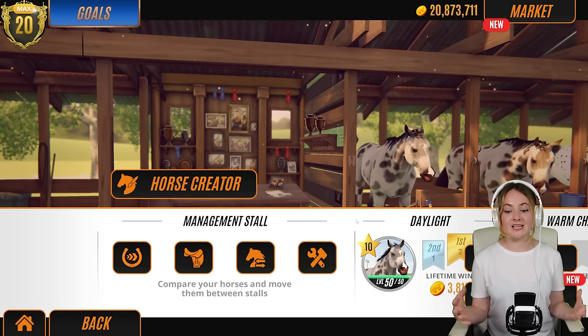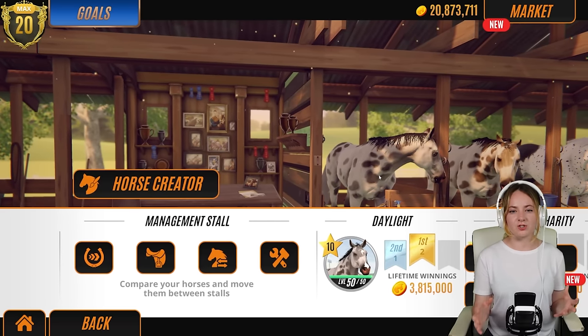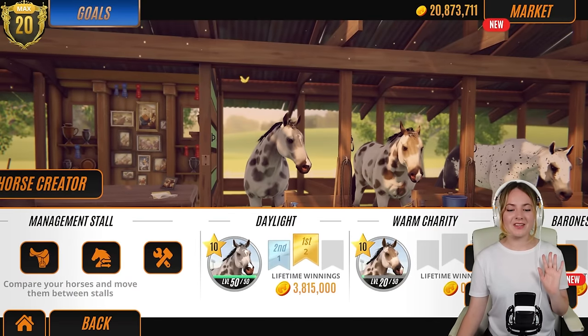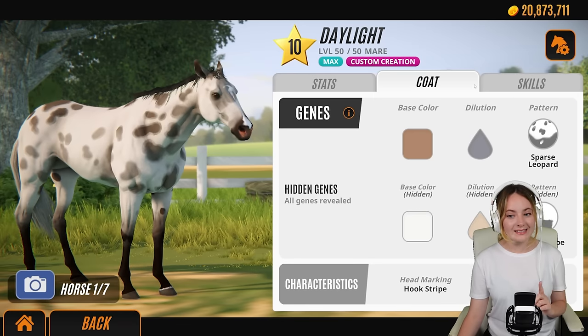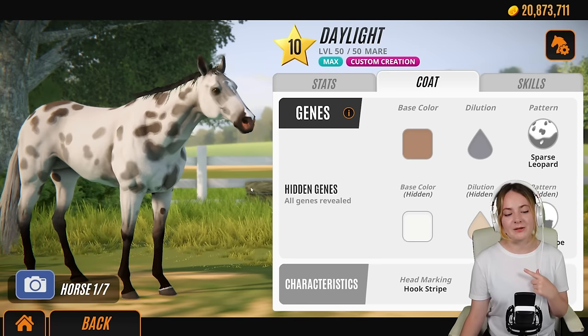At first I really liked this idea, but every time you buy a horse from within the horse creator it sends you back to the main screen, so you have to go all the way through to the horse creator again. I know this is a niche thing, but it would be nice to stay in that screen and just bang out a load of horses to buy all together. Just some feedback for the Rival Stars team. This is actually my rare/exotic horses save and you might have already seen Daylight.